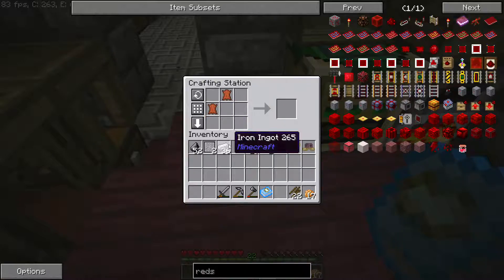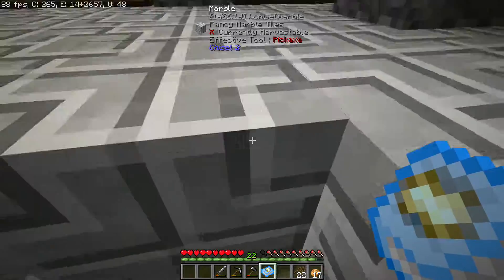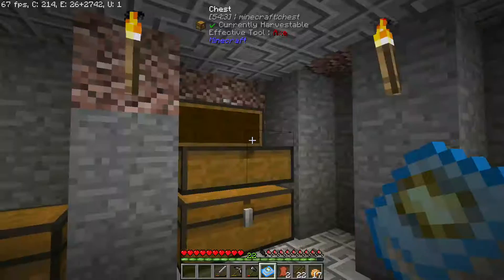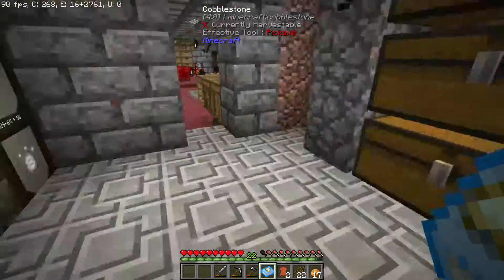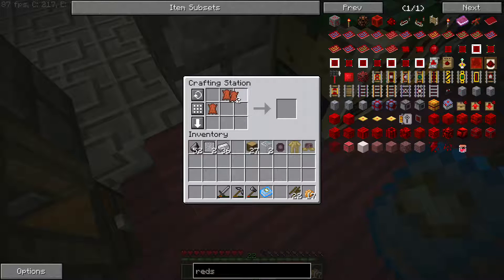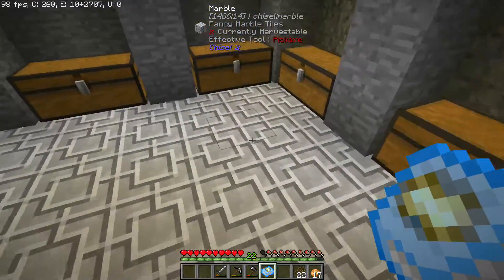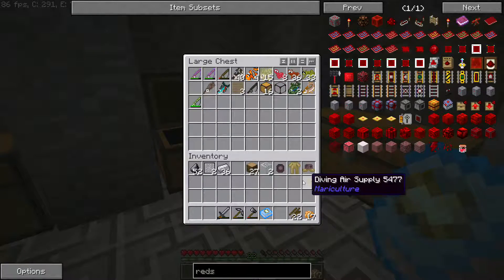I miscounted, but it's a good thing — we actually have two spare ones. So we've got our air supply. What we can do is pop this for the time being into our mariculture storage — this one here. Just put these in a nice order, because we're a little bit fussy like that.